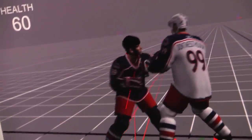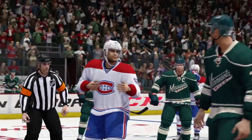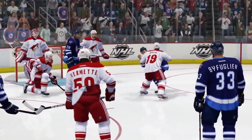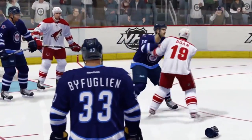Physics-based punch targeting now allows players of different sizes to square off, jostle, and connect with punches. This ensures that your tough guys will fight like tough guys, and the not-so-tough guys… well… Fighting in NHL 14 isn't just a slugfest — it's a skill, and strategy plays a big role.